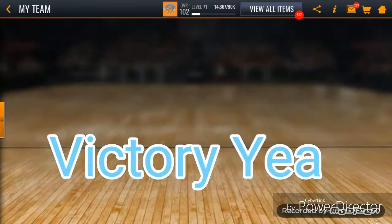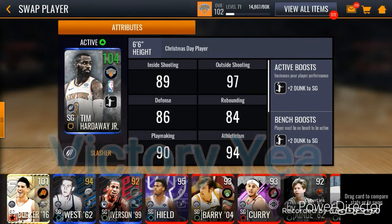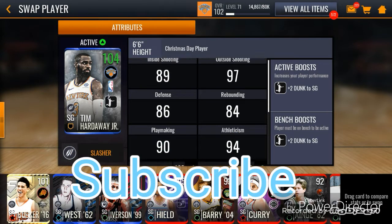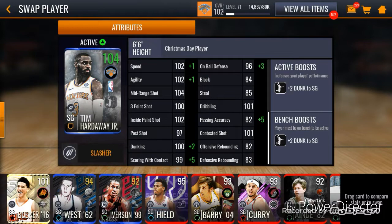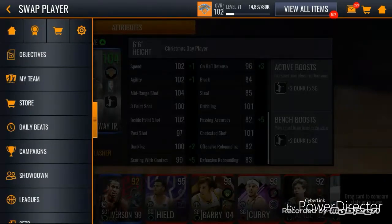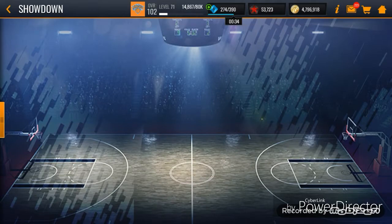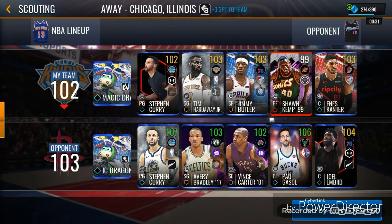Hi, this is Victor Yegan. Subscribe if you're new. Today I got 103 overall Tim Hardaway Jr. Let's look at his stats. Inside shooting: 89. Outside shooting: 97. Three-point shot: 100. Inside paint shot: 102. Mid-range shot: 104. He has a plus 2 dunking to shooting guard boost.